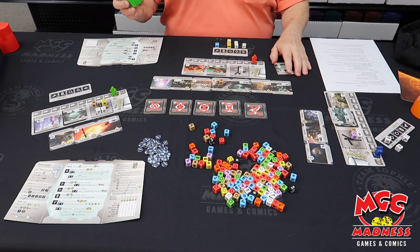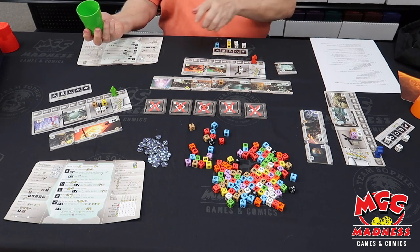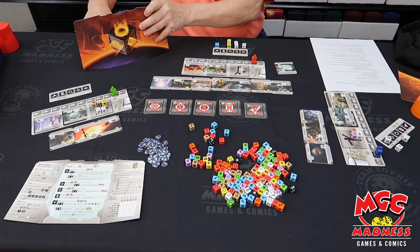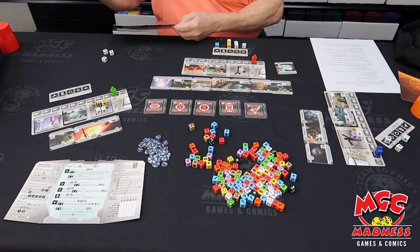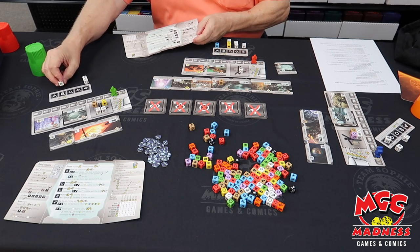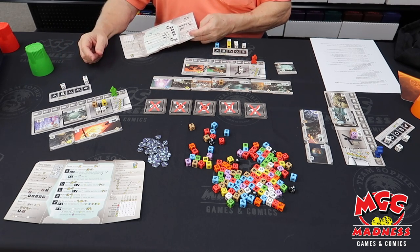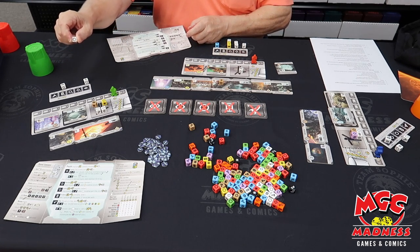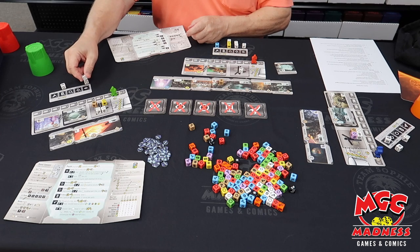So what will happen on a turn is everybody takes their dice — we've all got a little screen here — and they roll the dice behind the screen and then arrange them. What will happen, for example, is I'll arrange these dice behind the phases that match that type of the dice, and then I take one of these and pick which phase I want to guarantee is going to happen.